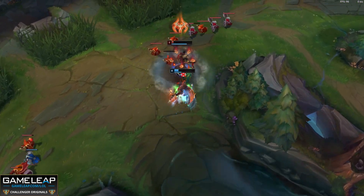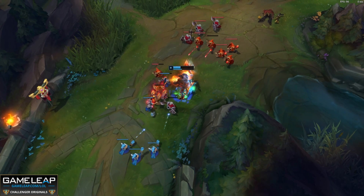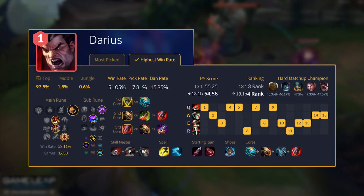Double combat summoner spells, like I talked about for Olaf, and the teleport nerf from last season — it's just so good for Darius right now. Even Sterak's Gage, because they buffed it a few patches ago — you can think about going this.